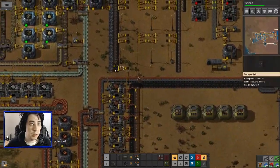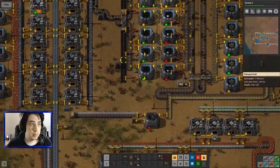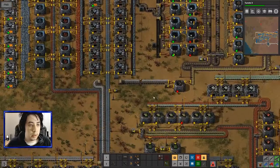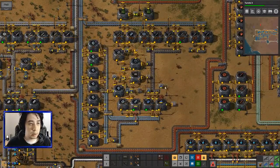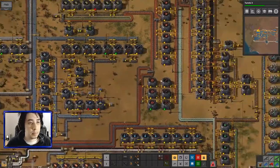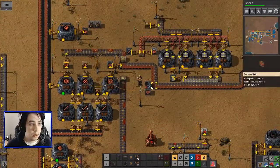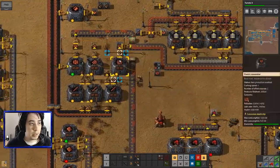Sandir is our main limiting agent here. I do expect to run out of that first. We are getting attacked more and more often all over the place — once again, that's because of our pollution. We could stop a lot of our current processing because a lot of it we don't need, but where's the fun in that? The factory must grow, not shrink.